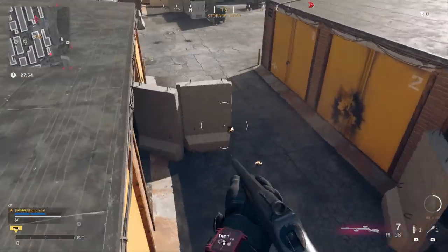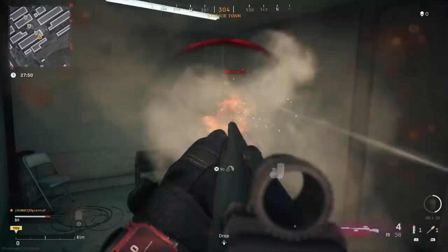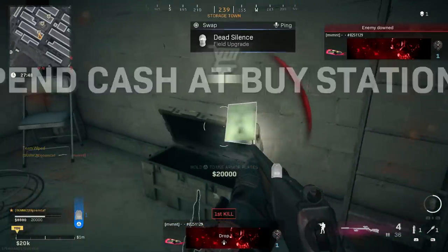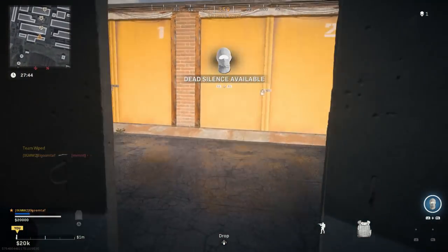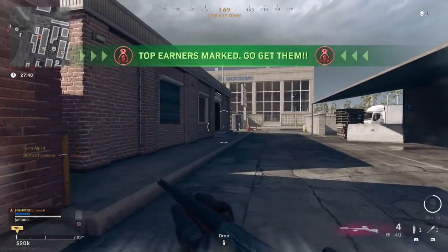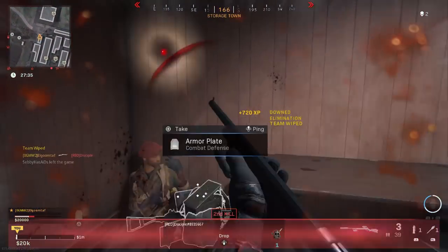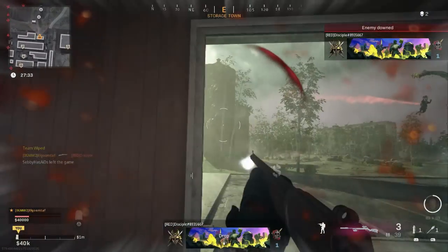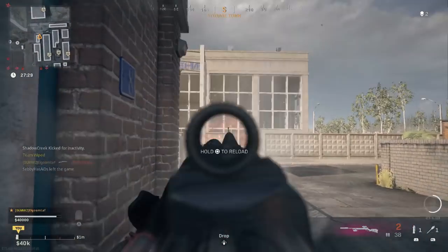Welcome back to the channel everybody. Ever since Cold War came out, and even Modern Warfare, I have been begging for a lever action shotgun, and season after season we have been disappointed — until today. Ladies and gentlemen, we have the 410 lever action shotgun. It's an honest-to-god shotgun, not a pistol like the Marshal and not a rifle — it's a shotgun — and with it comes some really cool features that make it pretty unique compared to the other shotguns.